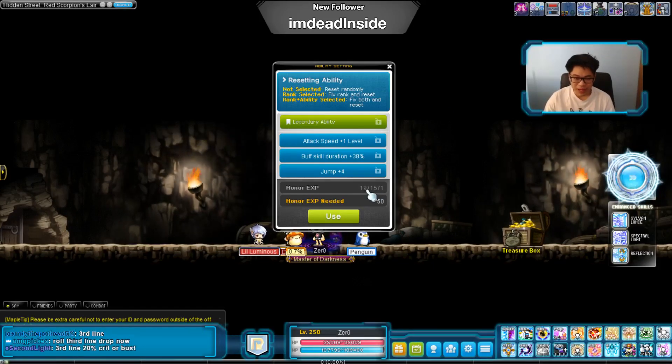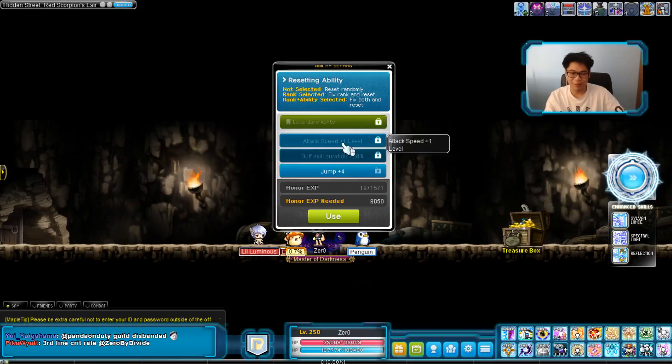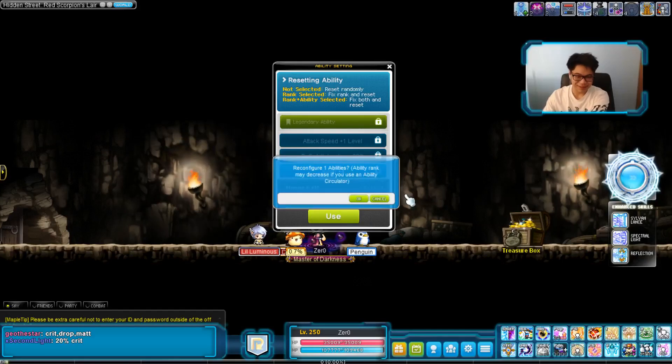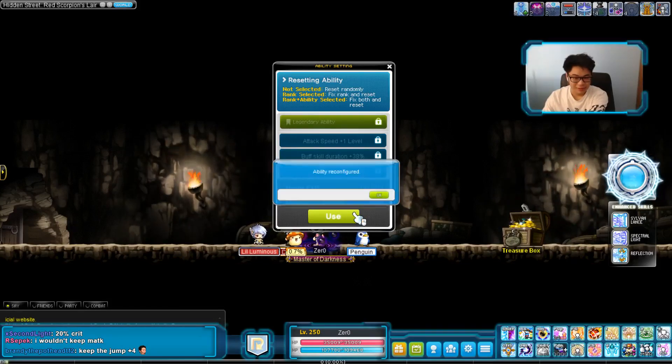We do have 1.9 million honor left over. I'm dead inside. Going to go ahead and lock both of these lines now. I don't know what we want on the last line — anything good. Like if we get an epic magic attack line, drop rate, or crit rate, I'll keep either one of those three. Regardless of what happens, even if I get absolutely nothing, I'm super happy we got attack speed. That was so easy!